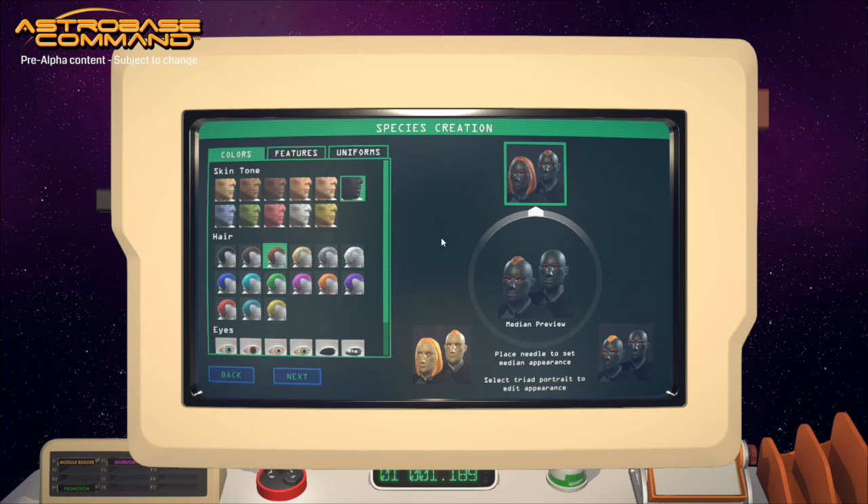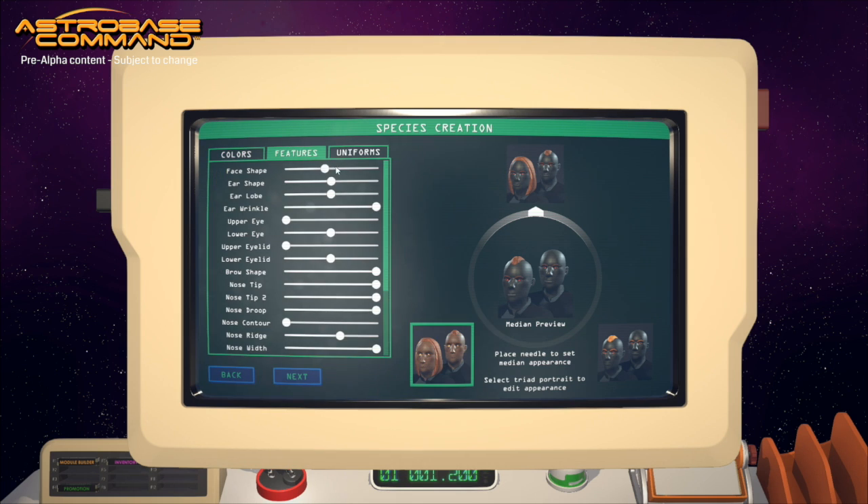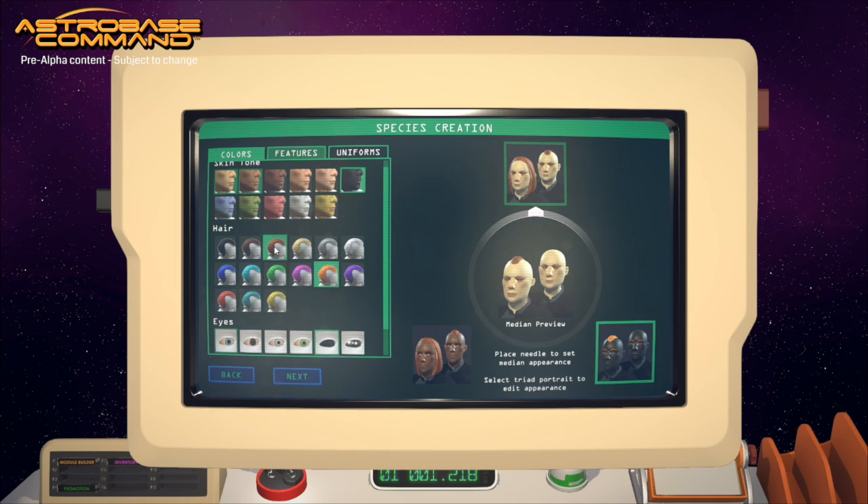In order to be able to customize appearance, we created basically three visual archetypes that you can edit. You have the ability to set things like skin color and hair. You can set sliders for things like face shape and so on. And once you're happy with the results, you can go ahead and jump into the game.